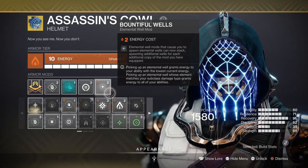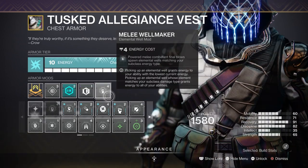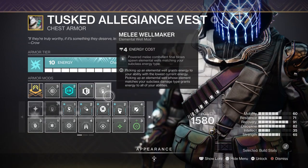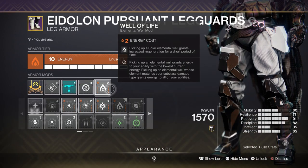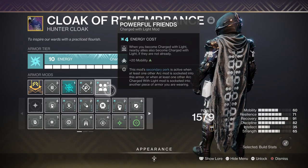For key mods we have Bountiful Wells for plus 2 in Wells Created, Font of Wisdom for a plus 15 in Intellect, Melee Wellmaker for creating Wells via powered melee hits, Well of Life for increased health regen for a few seconds, and Powerful Friends for a plus 20 in Mobility and additional bonuses.